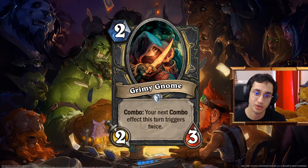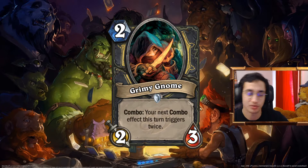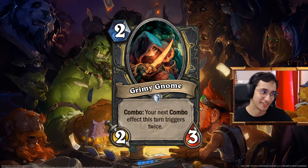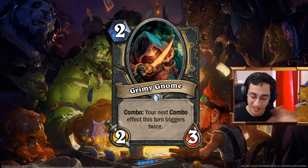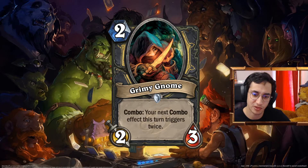I had it at 5-4 before, but that's really power creeping Piloted Shredder. I think it's okay. If you play it in a Deathrattle deck, the summoned minion also has Deathrattle, so it goes well. I really like it — it's one of my favorite cards from the set. Grimmy Gnome: 2 mana 2-3. Battlecry combo: your next combo effect this turn triggers twice. Interesting. So Grimmy Gnome, Foxy Fraud — note the parallel in stats, still 2 mana. It affects the next combo effect you use.